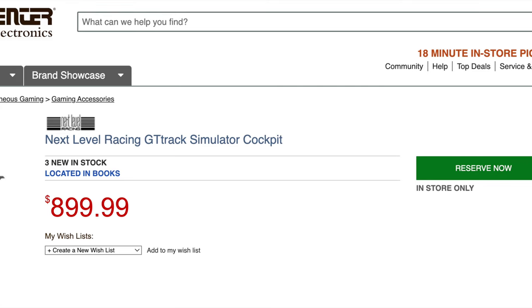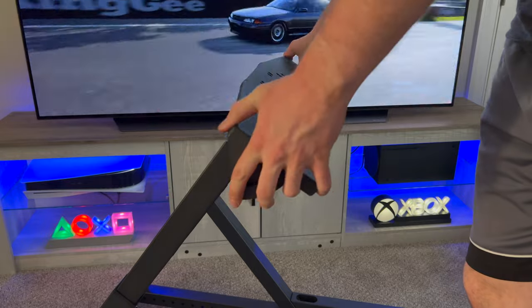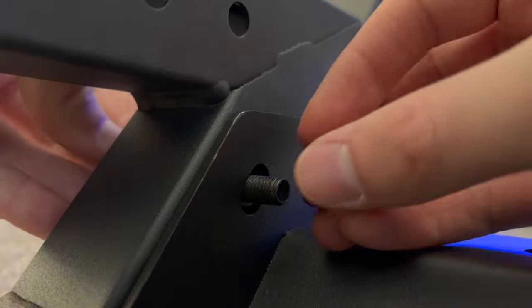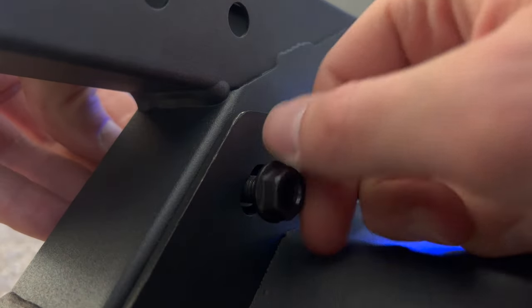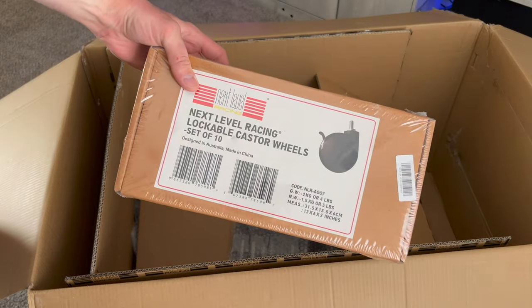This specific cockpit retails for $900, and there's a reason for that. It's a real racing seat with bolstering, a seat belt, and high-quality mounts. Once you bolt everything down, it's not going anywhere. The cool part is you can put wheels on the bottom and roll it out of the way when you're not playing. Assembly took about two hours, and it comes with all the nuts and bolts you need.